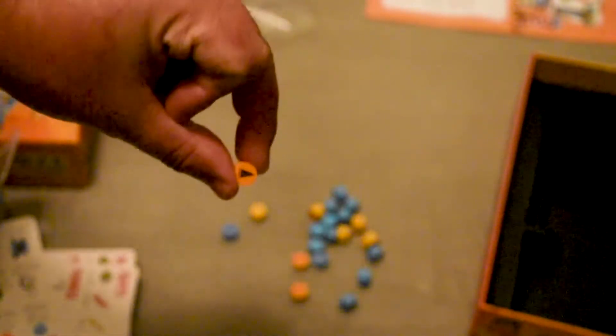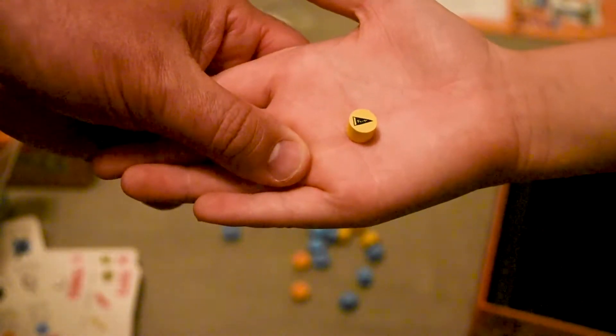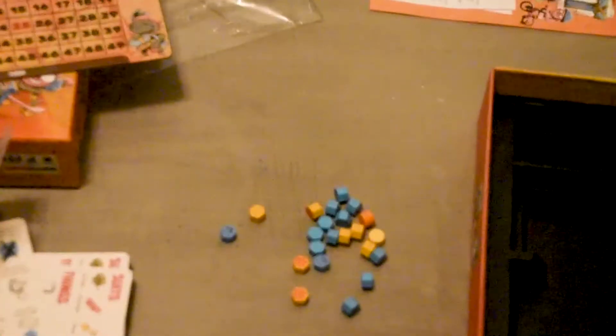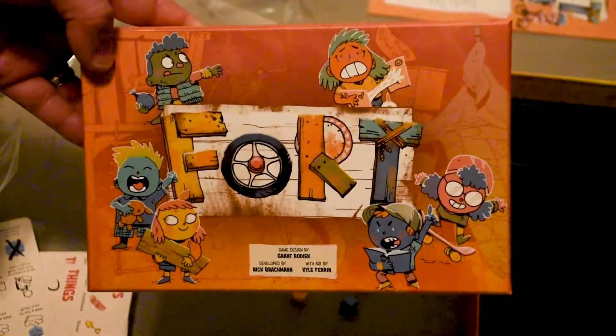There's also a fork token — hold it closer. That looks like a piece of pizza too, a slice of pizza. So that's Leder Games. Here's the box art again. A game by Grant Rodiek, developed by Nick Brockman, and art by Kyle Ferrin — that great art that goes along with the Root art style, one of our favorite artists in board games. We'll catch you later.